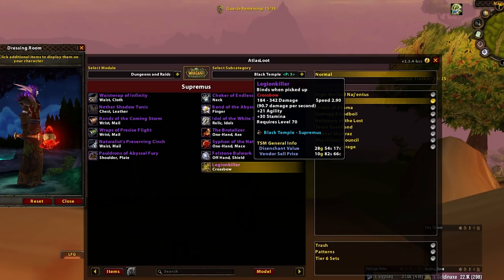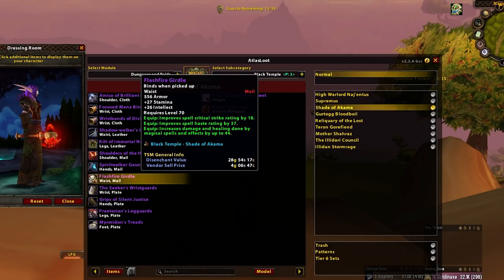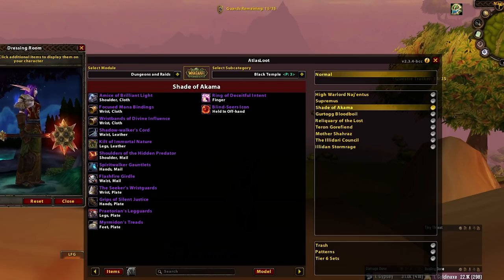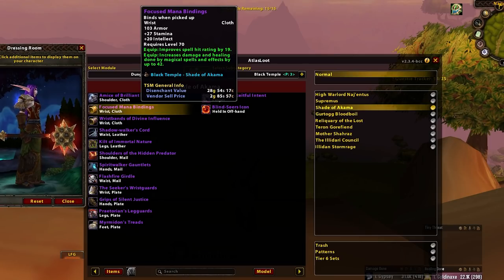Legion Killer — Prop Warrior BiS. Say no more. Shade of Akama — main spec over off spec or DE. Focused Mana Bindings — main spec over off spec, but probably DE. Spell hit is basically a no-no for most casters this phase. And Braces of Nimble Thought — craft them. They're very, very good.